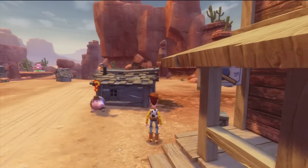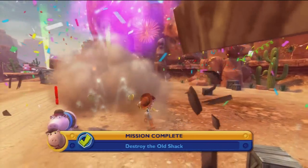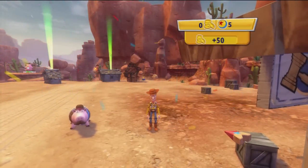Well, if it's a Sheriff you need, you sure came to the right toy. Let's start out by breaking down... I have to use Y for my soldier charge. Ham obviously looks like the mayor of Woody's Roundup. And right now I have to destroy these shacks — there I go. I destroy the old shack and get some coins.